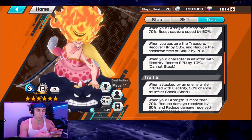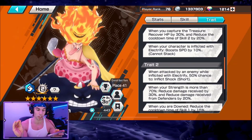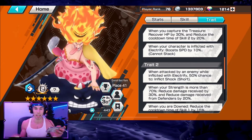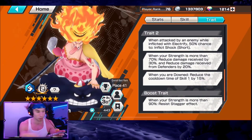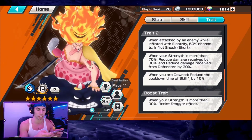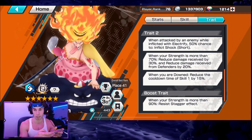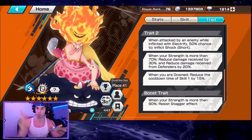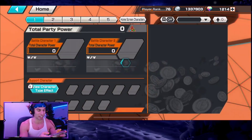Other traits: being inflicted with electrify nullifies shock; when strength is over 70, capture speed boosts by 50%; when you capture a treasure, recover HP by 30% and reduce skill 2 cooldown by 20% — that's your heals, so you want to be taking treasures. Electrify also boosts movement speed by 10%. When attacked while electrified, 50% chance to inflict shock. When strength is 170, reduce damage received by 30% and reduce damage from defenders by 20% — she's the ultimate Blackbeard bamboozler. When downed, reduce skill one cooldown by 15%.